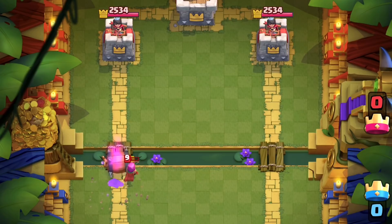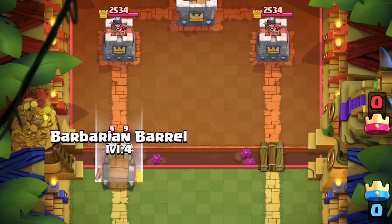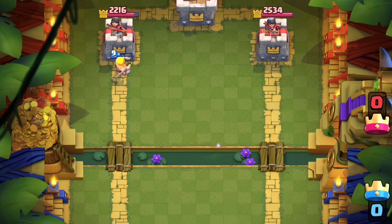Just like the Log, it doesn't quite kill Archers, but it brings them down low enough for your tower to polish them off. And if they don't have Skeletons or the Ice Spirit, they'll have to commit a lot more Elixir to prevent 500 damage from being dealt to your tower.